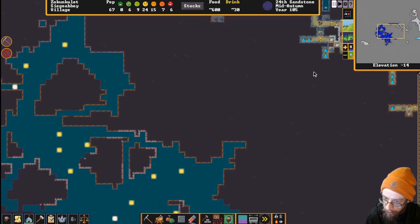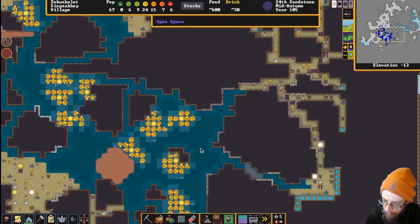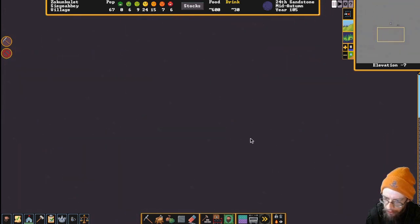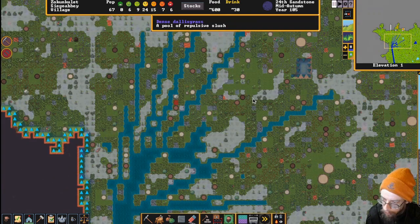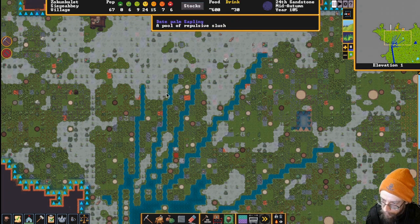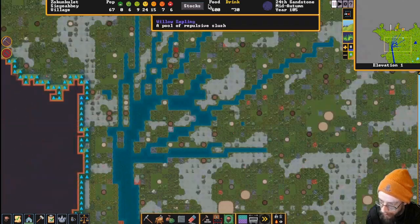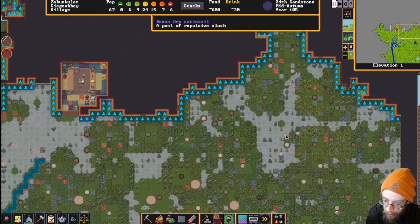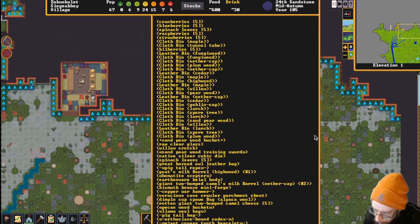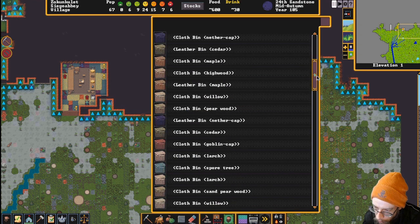We can use this spire, but the problem is when we get up here there's moist stone around - there's an aquifer on this level. Just below the first cavern level, there's a really light aquifer just below the surface, probably due to this spring. This is its origination point up in the mountain, and it concentrates and gets thicker as it goes down towards the ocean. That's probably the source of the first aquifer, but it's pretty light and manageable.